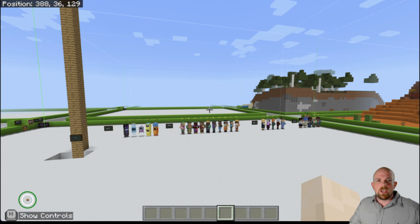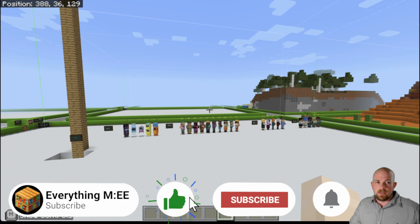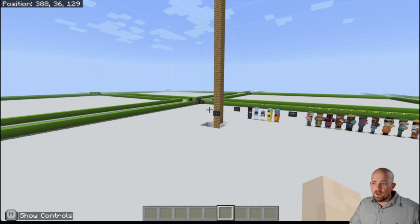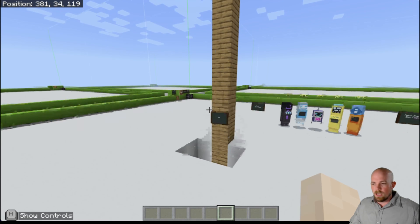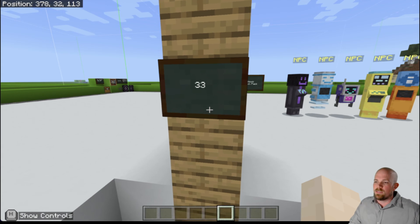A couple of things have changed. We'll go over some of the significant things that happened with 1.18. I want to start off with the difference in height — really important, especially depending on what you like to build or whether you're working in different biomes, because that's really changed things up a lot. I'm actually sitting at block 33 on the Y. Minecraft have increased that height distance.